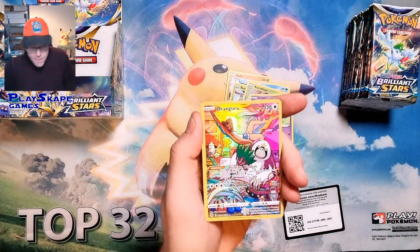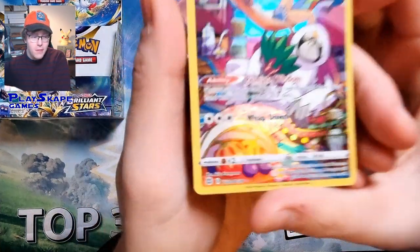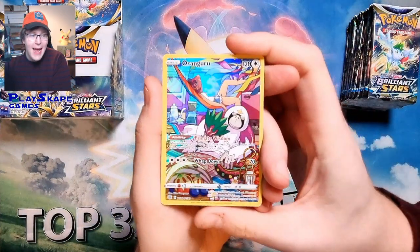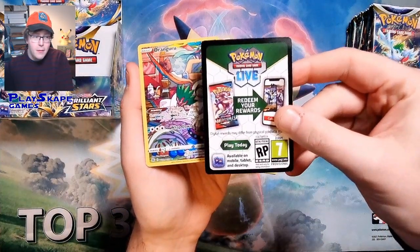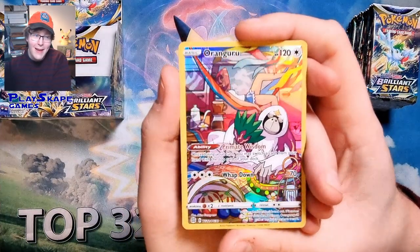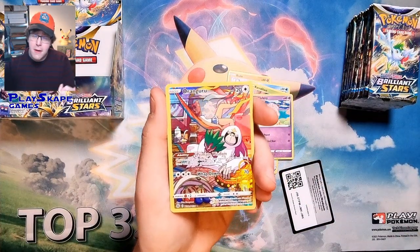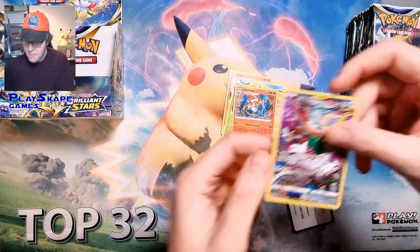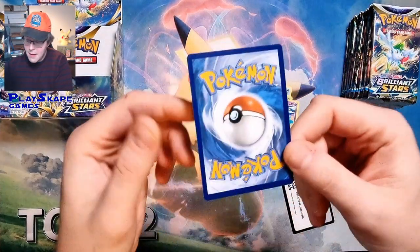First pack — we get a character rare. You can see at the bottom it says TG12, which is the Trainer Gallery. These are in the reverse holo spot, so even if you get one, there's probably something else under here. Each one features a Pokemon card and their trainer, so these are going to be very popular. You get two to three of these per box, plus all your regular hits. And an Infernape holo — nothing too exciting, but I absolutely love these character rares.